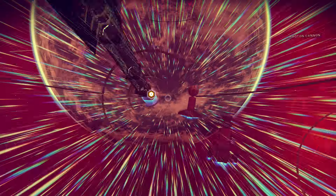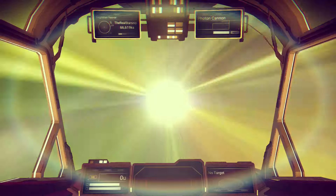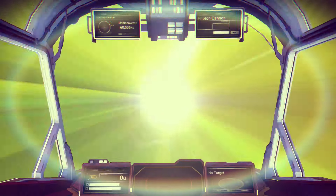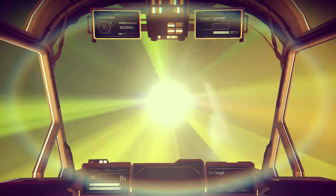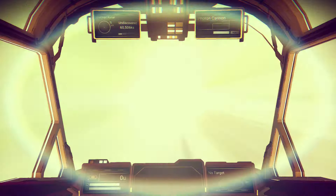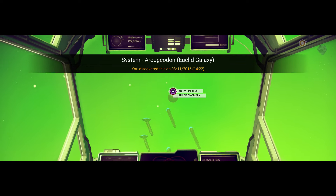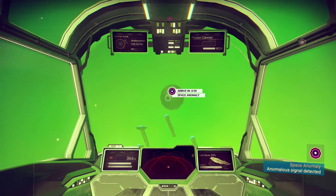We're going to warp straight through that planet — crossing my fingers that my game doesn't crash again. That's happened to me a third time I think; sometimes when you travel to new star systems it's just really iffy. Hopefully we find something good here. The planet Zootman Kanar — undiscovered, I think that's the one we were going to before. Nada and Polo, welcome back! They give us free stuff — yes! I love these guys, they're goddamn awesome.